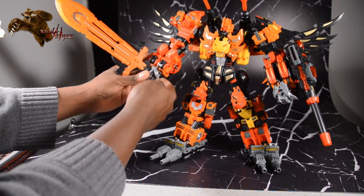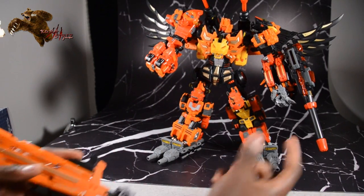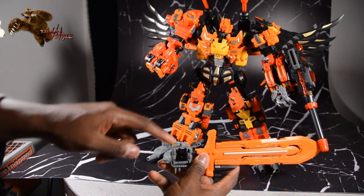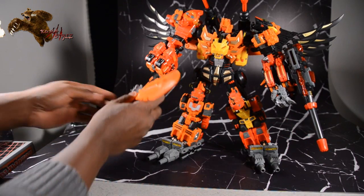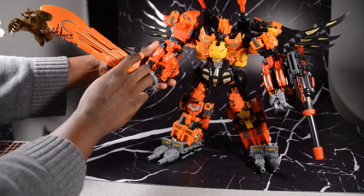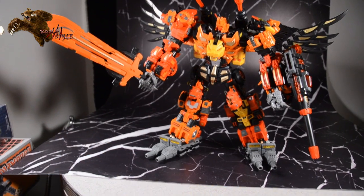One thing I wish was different: for both the feet and the hands it uses these connector pieces and they're all the same. When it comes to the feet it's nice because it naturally weighs down into the peg. But with the hands, with the sword being heavy, it stays in well enough — but it'd be nicer if there was a nice tight swivel and a full separate piece for the hands versus the feet. I think it would just overall have a little more playability.